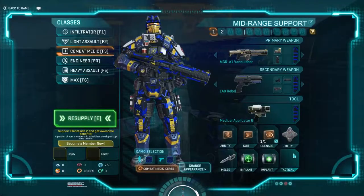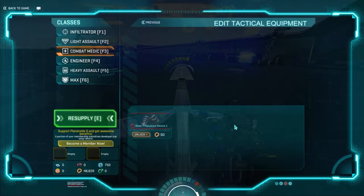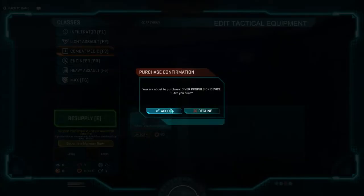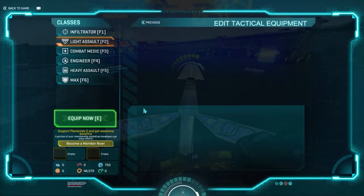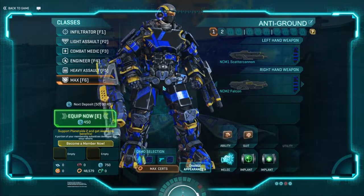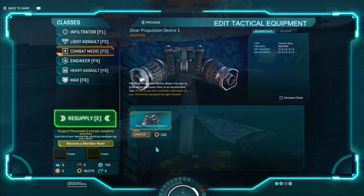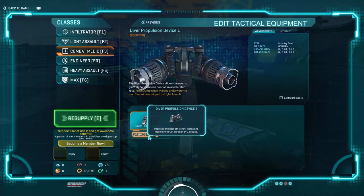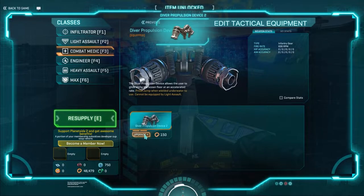The Diver Propulsion Device needs to be unlocked with certs. It's found in the tactical slot and costs 50 certs. It's available for all classes to use except Light Assaults and Maxis. The device allows you to zip around underwater at a faster speed for a total of 14 seconds at that first unlock level. Subsequent levels cost 100, 150, 200, and 500 certs respectively, and each level adds another second of travel time.